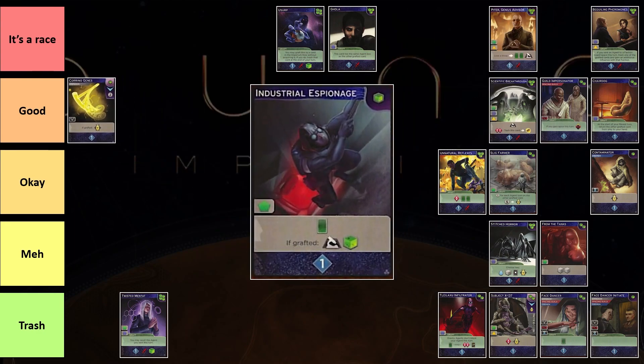Moving on to another one-cost card — Industrial Espionage. I've never seen it played. I've seen it bought maybe once, but I've not seen it being played. It's a bad card. It has bad access and you need to graft it. This set is about grafting, but to be honest, there are not many grafting cards. The cards that you can graft, you probably do not want to graft to this. Maybe if you have four or five grafting cards in your deck it would be good, but I have not seen anyone play it. Until then, it's still trash.